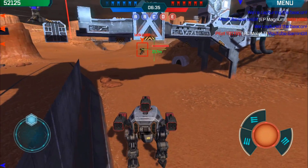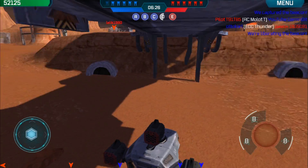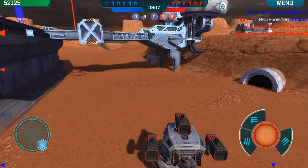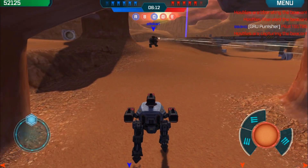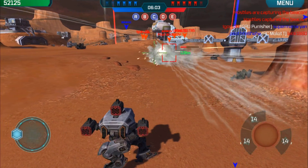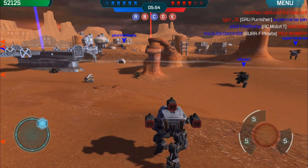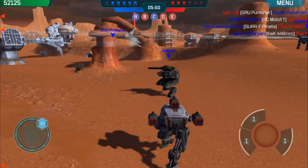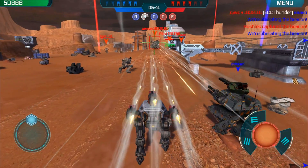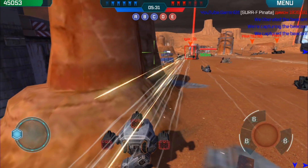I'm just going to unload into him — I should take him down. Ah, he's got a smidgen left. That's alright, I'll let one of my other teammates finish him off. Again, it's all about damage. Is anyone actually going to stop him taking our beacon up there? There's a guy on the bridge that's our friend and he's just letting that guy come right past him. This dude needs to die. These piñata rockets — he's absolutely dead, I've got him with the piñatas. They're absolutely brutal. I'm going to run down here and get some cover while my missiles reload. When you're out in the open, just keep moving, don't stop, because you'll get absolutely butchered.